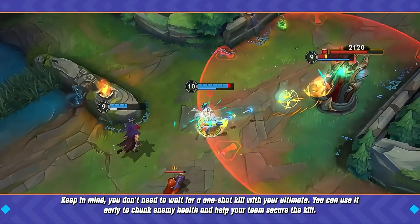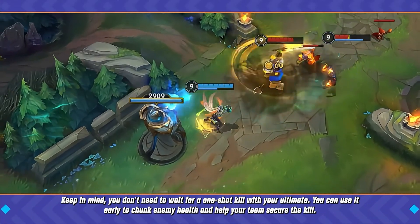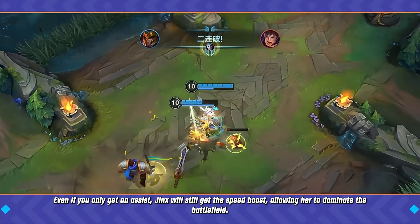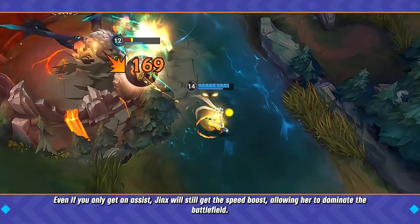Keep in mind, you don't need to wait for a one-shot kill with your ultimate. You can use it early to chunk enemy health and help your team secure the kill. Even if you only get an assist, Jinx will still get the speed boost, allowing her to dominate the battlefield.